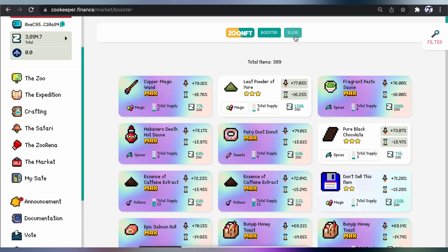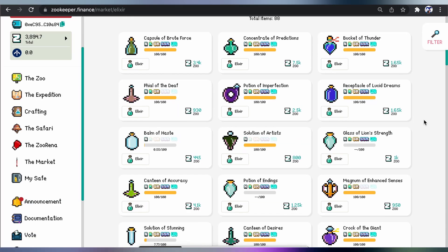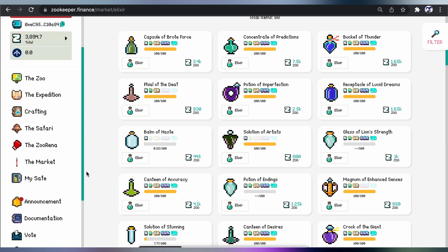Let's have a look at the Elixir section — just click on the Elixir tab at the top. There are 88 items and you can see the prices there. Feel free to have a look in your own time.